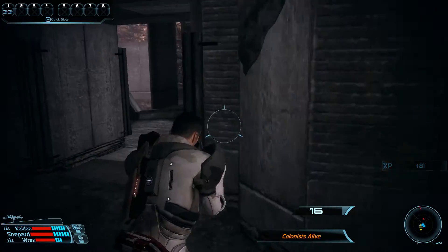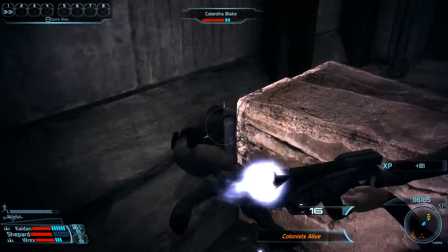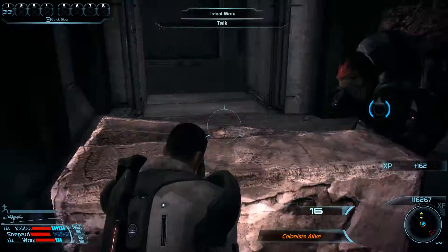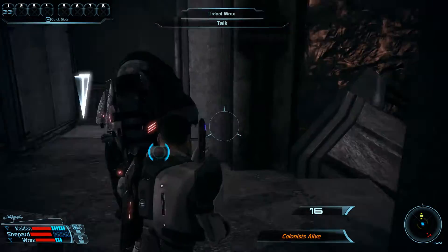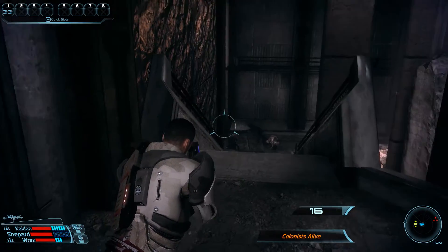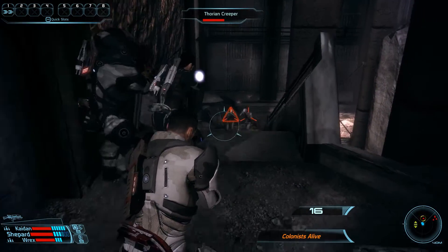Now on to the colonists — we're going to leave these two alive. We are also going to save the anti-Thorian gas grenades and simply knock them over. That has the same knockout effect without killing them, and that's two Paragon points for each colonist. If you're wondering where those points are, we get them at the end of the mission, so we hopefully get a nice boost of 32 Paragon points.